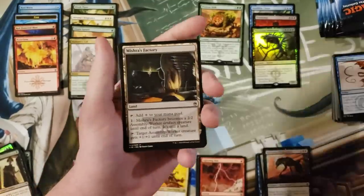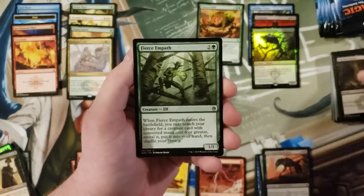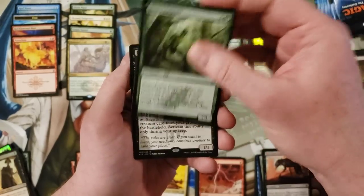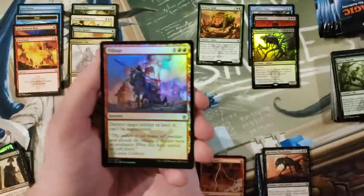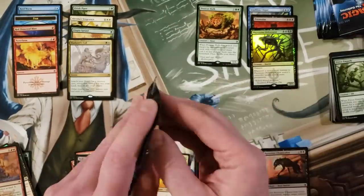Mishra's Factory, Ancient Tomb, Fierce Empath, Hell's Caretaker, and a foil Pillage. All right, last eight packs, folks.